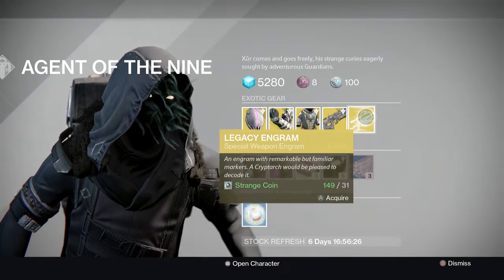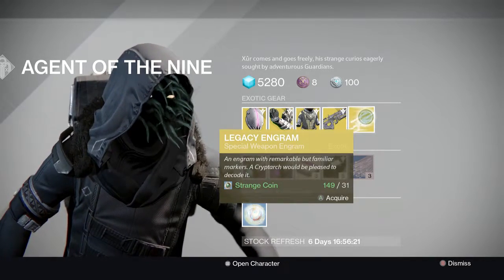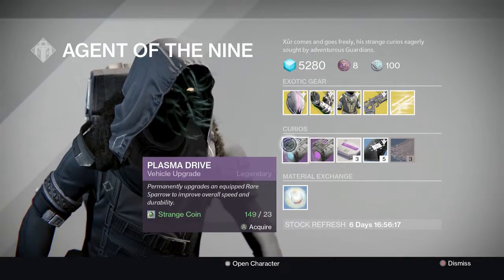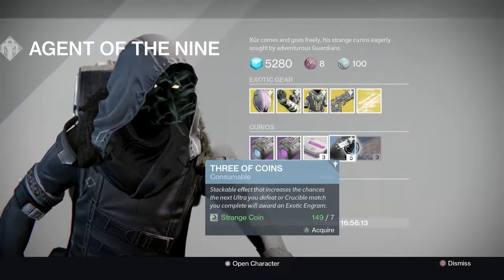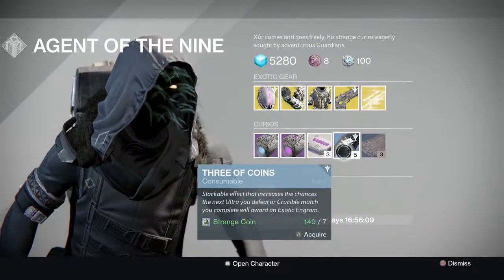The engram is a Legacy Special Engram, so if you don't have any of the year one exotics from Prison of Elders you can go ahead and buy that and decrypt them down here. For your Blue Sparrows you've got the Plasma Drive and the Void Drive. He's also selling Heavy Ammo Synthesis, Three of Coins, and Glass Needles, and then your material exchange as well.